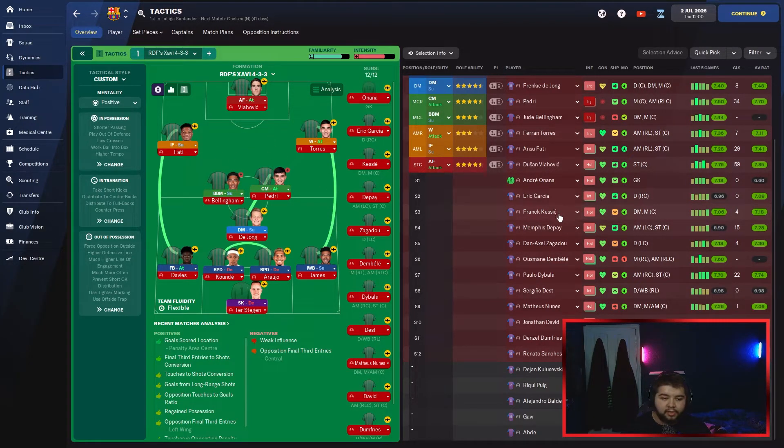On the bench: Onana, Garcia, Kessie, Memphis, Zagadou, Dembele, Dybala, Dest, Nunes, Jonathan David, Dumfries, Renato Sanchez, Kuleveski, Gavi, and Abdi. What a team. Going back over the transfers, the only player I possibly messed up signing was Mets — only cost £10 million and we made five back. I kept De Jong by paying him what he wanted because he's one of the best midfielders in the world, and ter Stegen deserves his wage as a world-class goalkeeper.